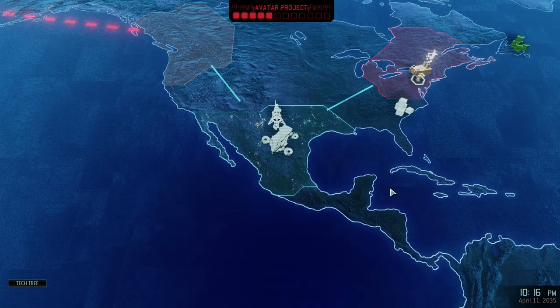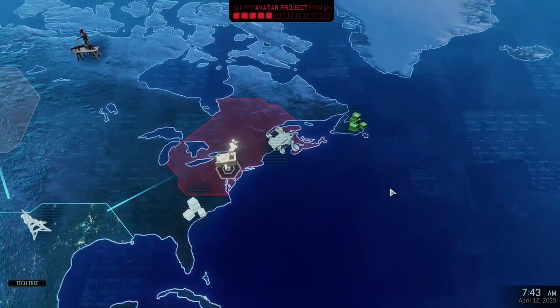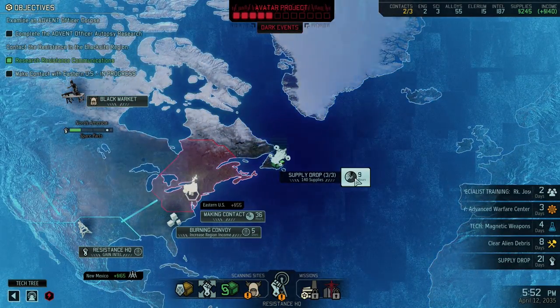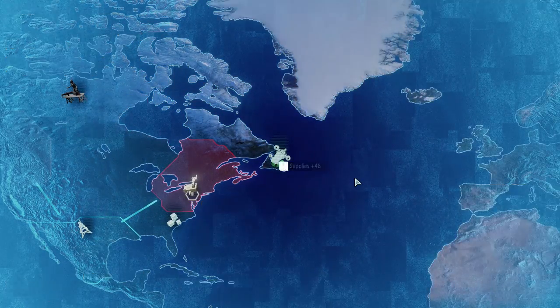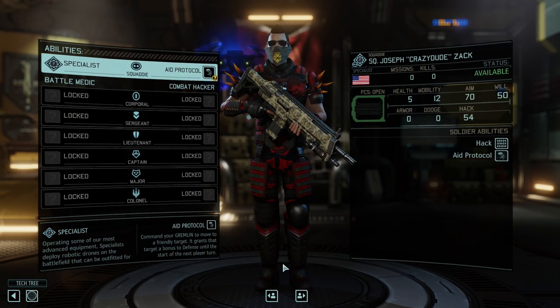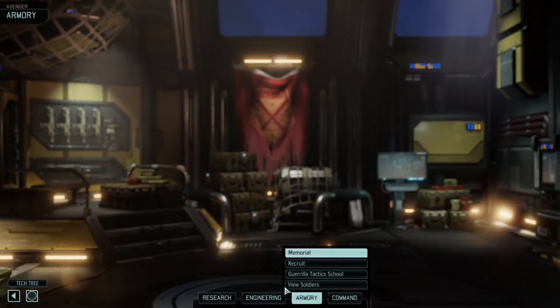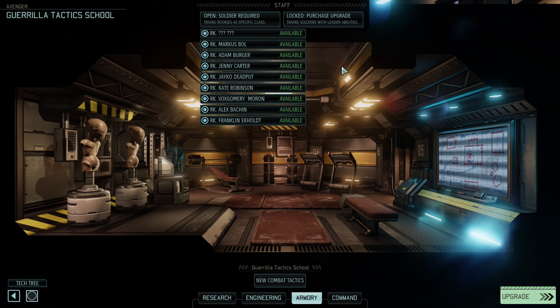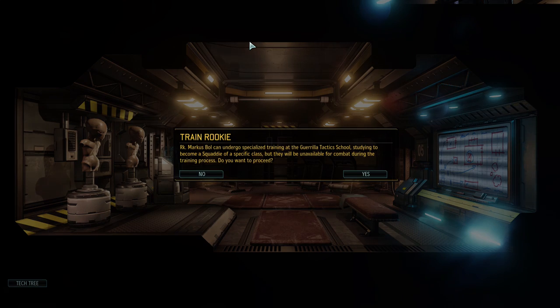Avenger plotting new course. Okay, nice — and we've got another soldier. Joseph Crazy Dude Zack is our Specialist — very cool. Let's head into the Guerrilla Tactics School and keep training these guys. Who do we want to put in there next? We're holding on to the question mark for PsyOps, I think. Let's put in Marcus Bull.